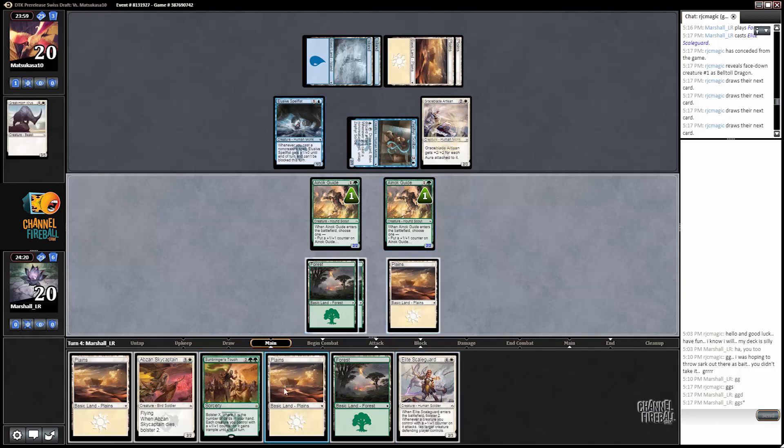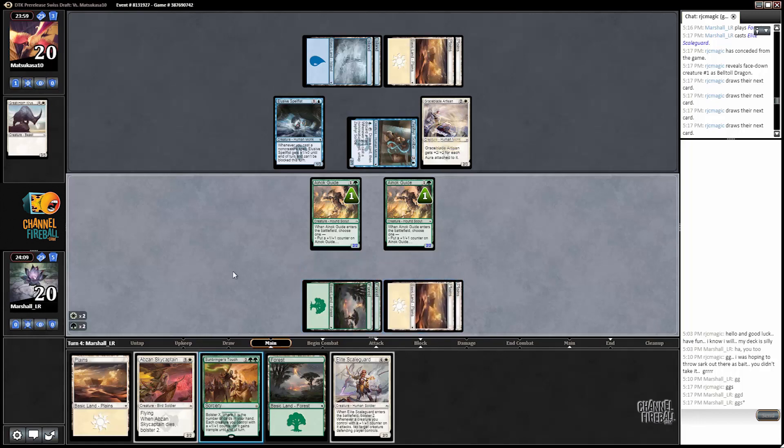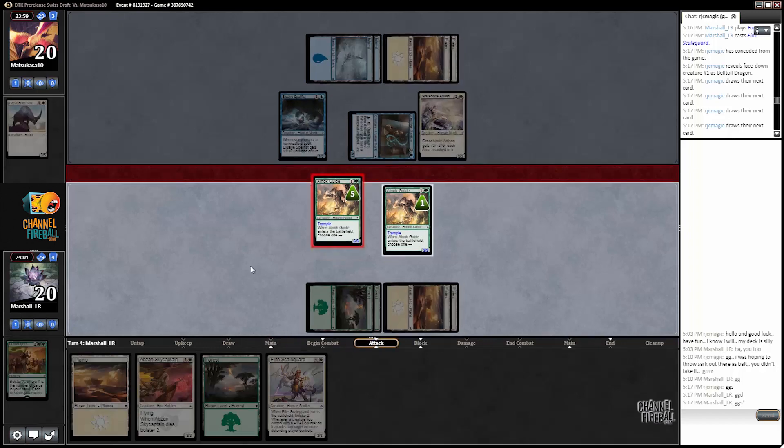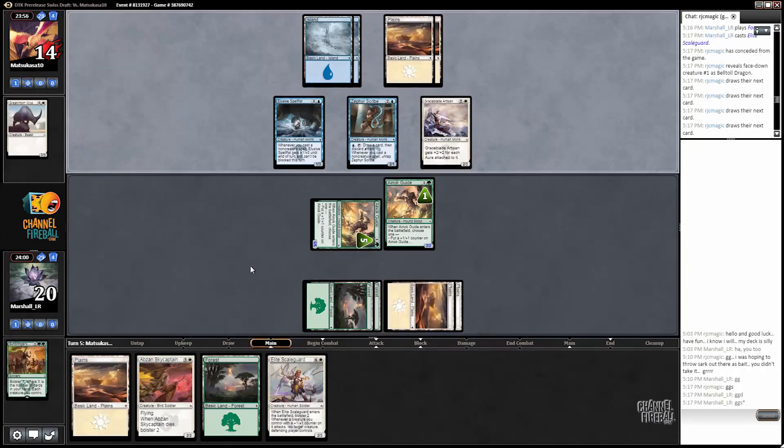Scale Guard with all of these things? We get to tap down my opponent's entire team. I think I just get aggressive here. Crunch in there for six, and then just set up the Scale Guard. Maybe even Sky Captain into Scale Guard, because right now Scale Guard goes on Einok Guide.